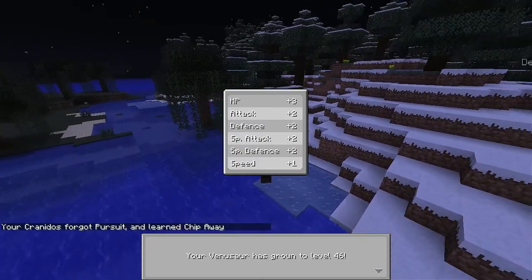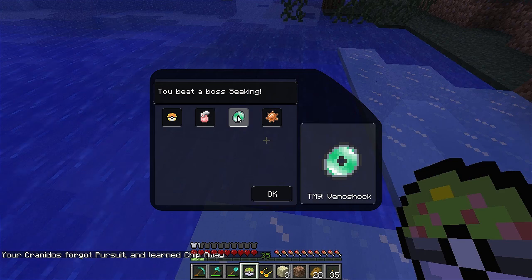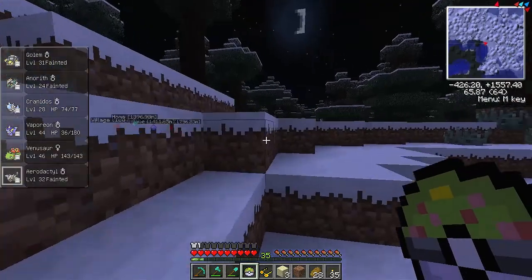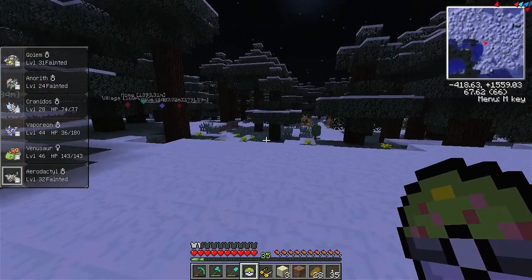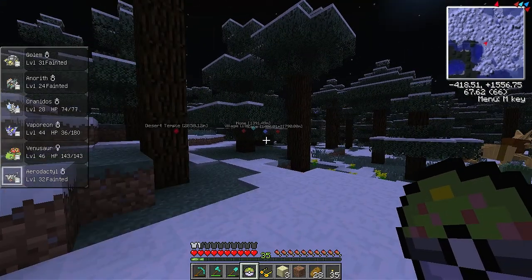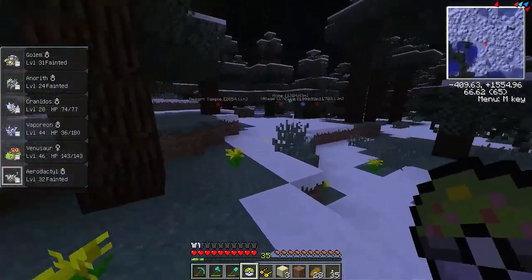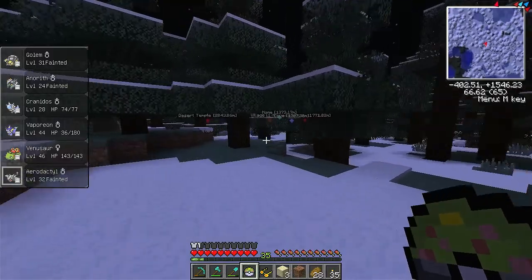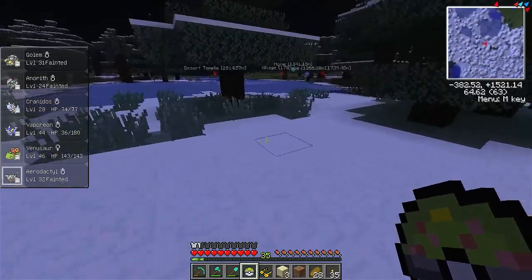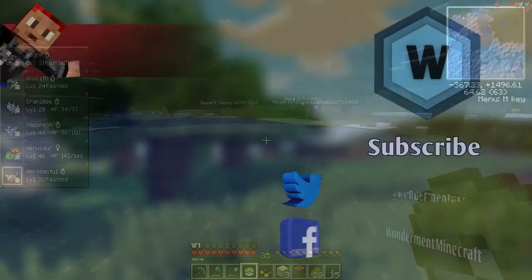46 XP for Venusaur! What did he drop? A Fast Ball, an Ice Heal, Venoshock — that sounds cool — and a Sun Stone. Well, ladies and gentlemen, that is that. I've got no Pokemon left. I've got to somehow make my way about one thousand three hundred meters home. I hope you've all enjoyed this episode — please don't forget to leave a like, leave a comment, and of course have a great day. Bye bye!